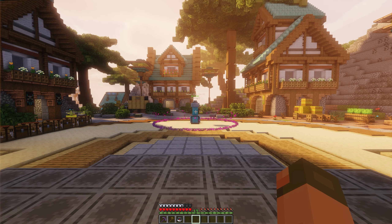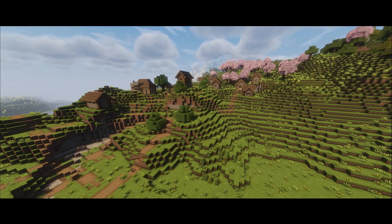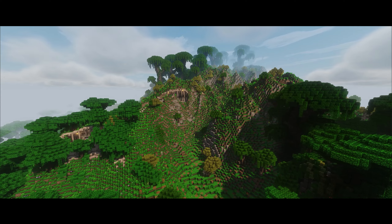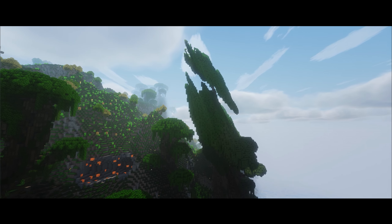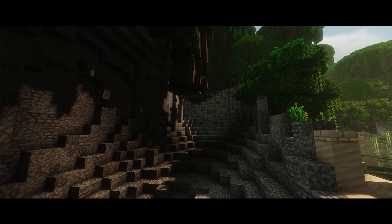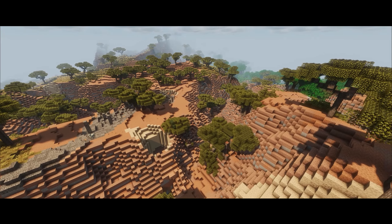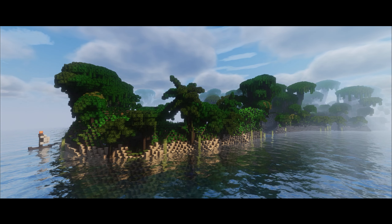First off, we're going to have two survival maps this time. The main one uses vanilla generation, so you'll find working villages, the warden, and all the things you'd expect from a normal world. And then we have what we're calling the pirate world, which is a custom generation that doesn't have everything vanilla has — no warden and a couple of missing biomes.